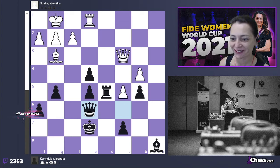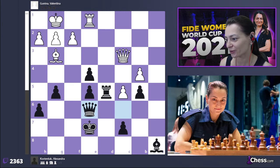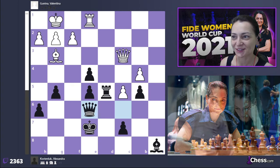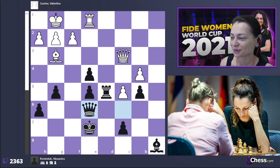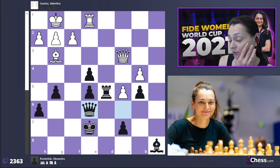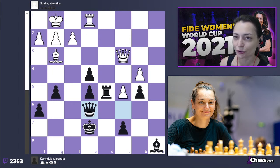My king is quite weak, the queens are not gone yet. We're discussing round number five of the Women's World Cup quarterfinals — the second game. Valentina was in time trouble of course after all those long thinks in the opening and middlegame, and she made a very logical move h3, a prophylactical move, but it loses time.